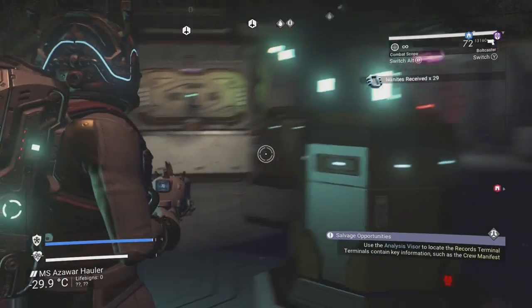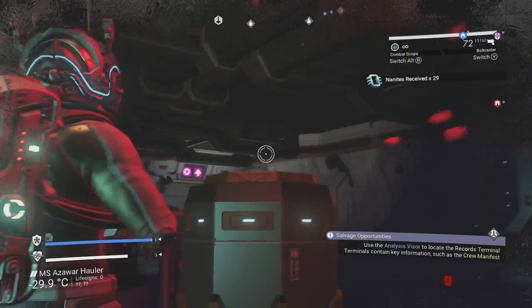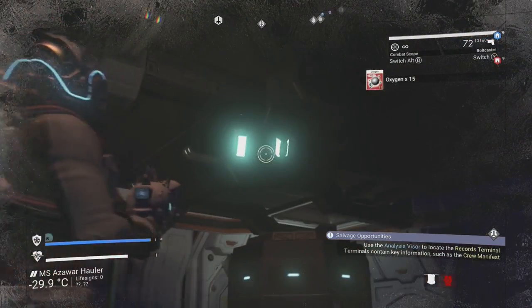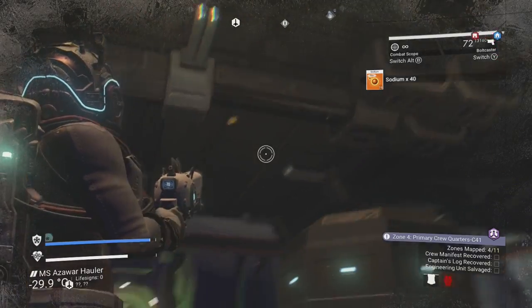Also keep your eye out for these small containers floating around, which contain oxygen, sodium, ferrite, and condensed carbon, as well as these heaters, as they will provide a zone where you can recharge your life support systems.